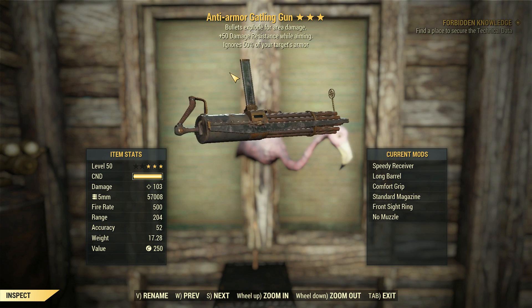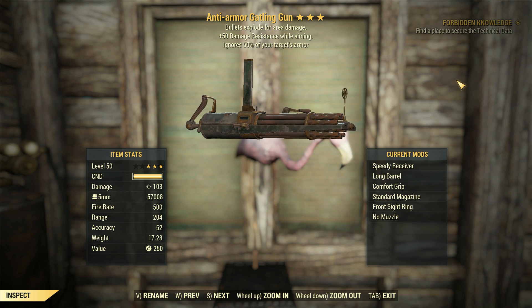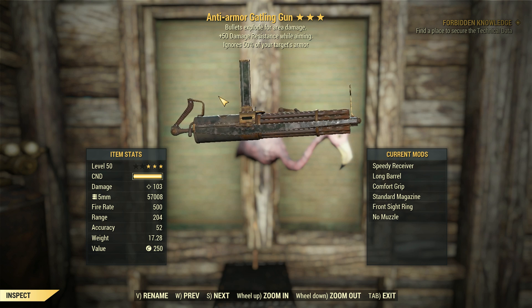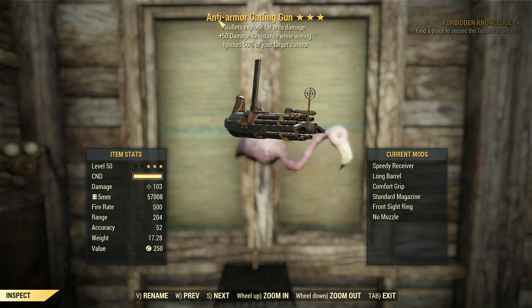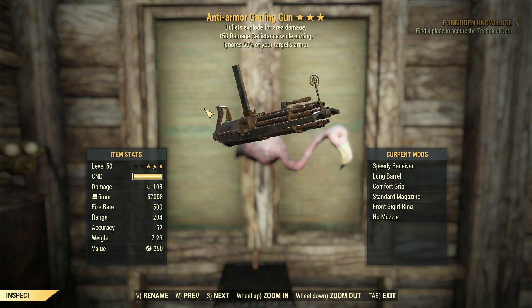G'day, this is Captain Noob, and this is an anti-armor Gatling gun with bullets exploding for area damage and plus 50 damage resistance whilst aiming. We've also got bullet shields, so once we're shooting this thing and aiming, we should become quite tanky. Not mentioning the power armor that I'll definitely be wearing for armor penetration benefit and also accuracy — synergizes well with that anti-armor prefix, and bullets exploding for area damage means we get more damage per bullet.